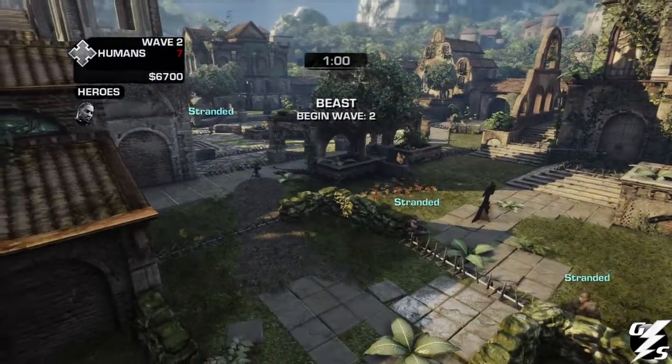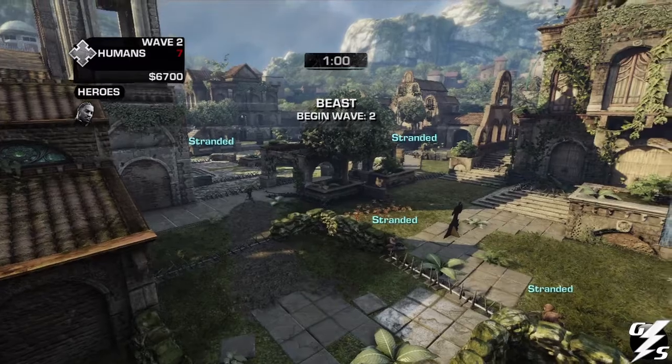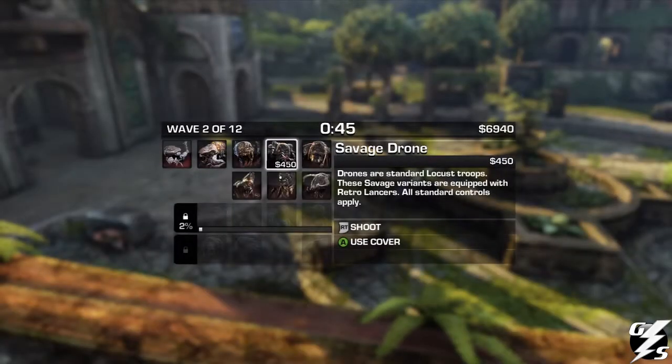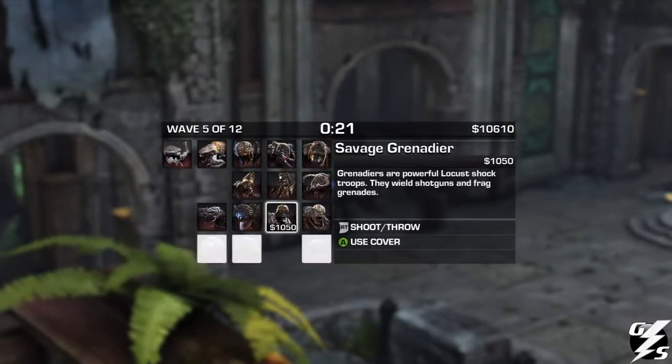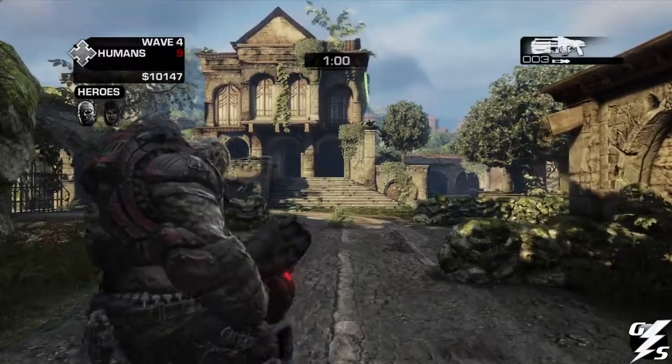After every wave it shows you where the survivors are, because it's hard to find them. If you hold down the left bumper, you can see where they are. And it unlocks more and more creatures every time you advance to different waves — as you can see, I unlocked a whole bunch of different ones.